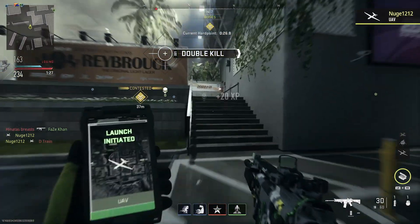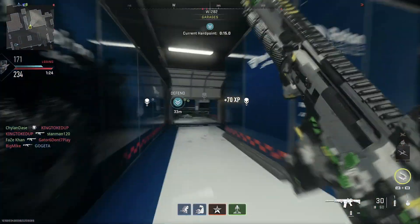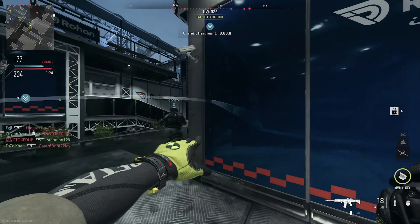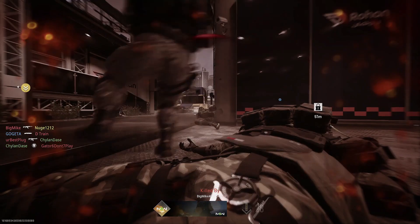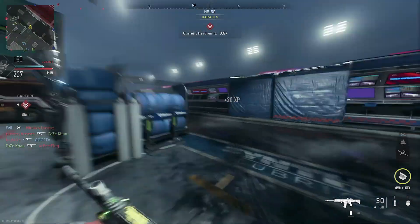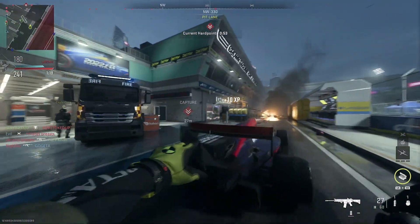Good hit. Requesting recon. Copy that, UAV is on station. Friendly UAV online. Hardpoint relocating, standby. Friendly SAE inbound. Hardpoint compromised. Secure. Friendly carry UAV is online. Hardpoint relocated. Secure the target area. Counter UAV exiting the AO.